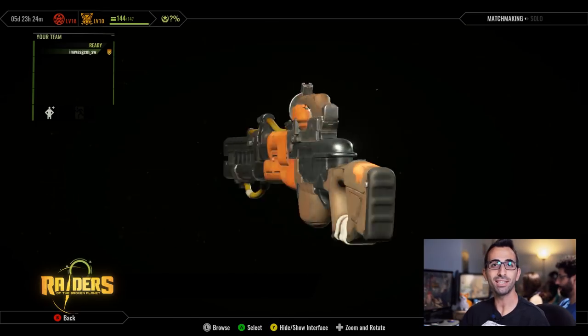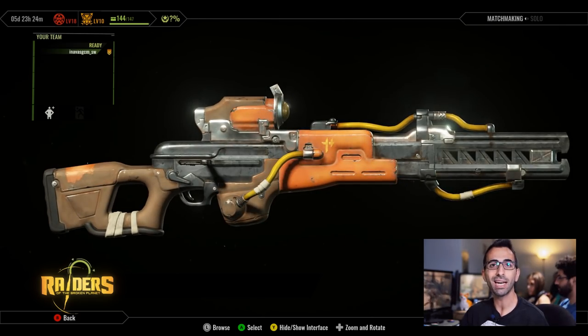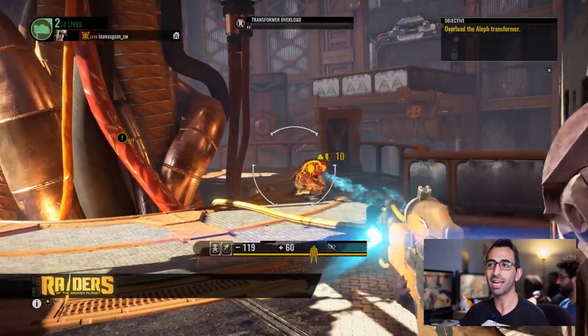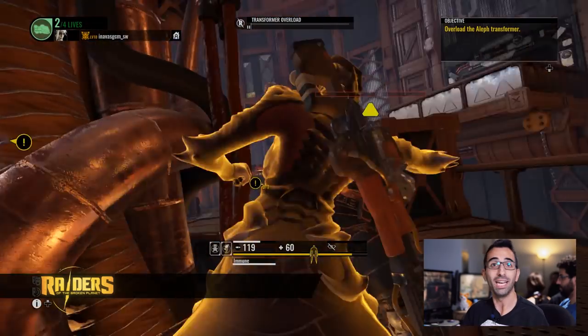One of my favorite weapons is the Focus KAA-7. It has a great balance between long and short distance. Since it is automatic, it allows you to quickly kill your enemies, or at least leave them wounded, to go for them using melee combat. A good piece of advice would be to make sure that you are aiming accurately to the enemies' heads. The better you aim, the quicker the clip will empty and the more it will damage the enemies.